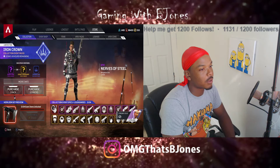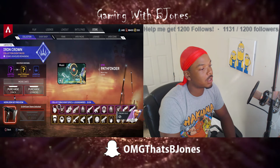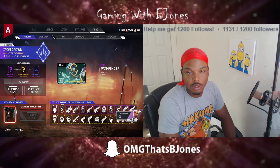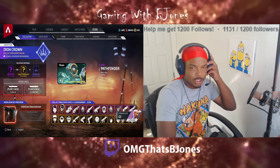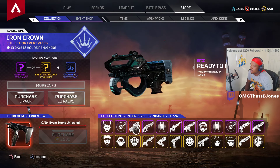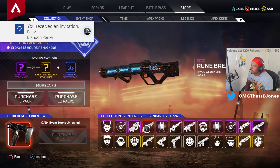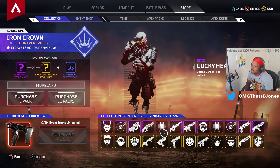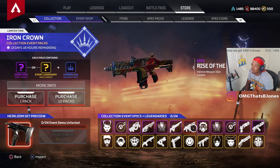Let's go over all of them. Bangalore skin — Nervous Steel — pretty nice, I really like that. Pathfinder music pack. Havoc skin — nice little banner pose, nice little animation. Triple Take skin — okay.